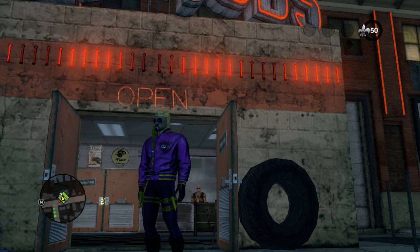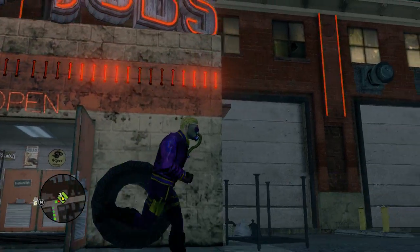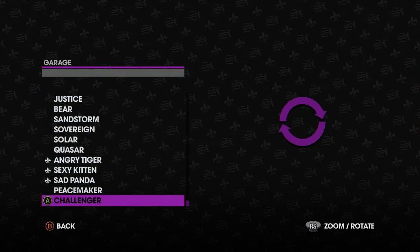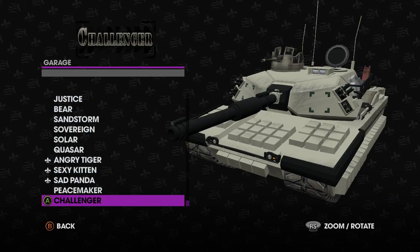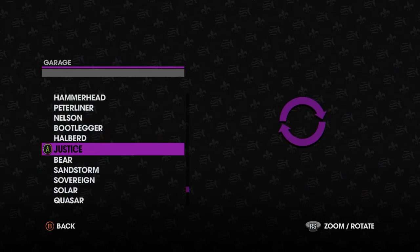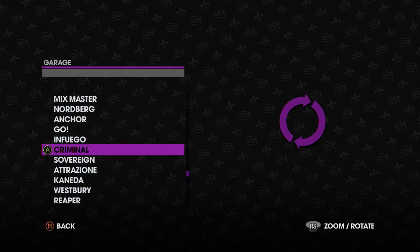You need to have them both stored in your garage. You can only store non-customizable vehicles through your actual garage store — you can't store them through Rim Jobs because it just says no. I'm going to customize the Challenger tank because I think it's the best of all the vehicles that don't normally work.